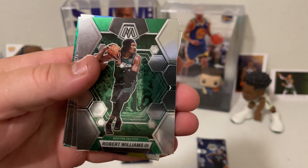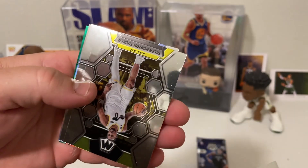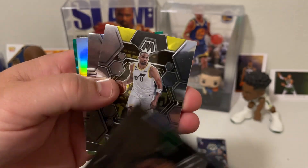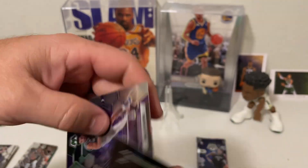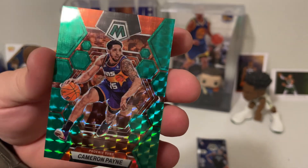Robert Williams III, Joel Embiid, Talen Horton-Tucker, Luke Kennard, Monk. And a green Cameron Payne. No rookies in that pack.